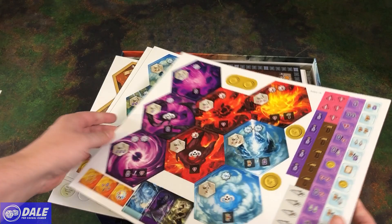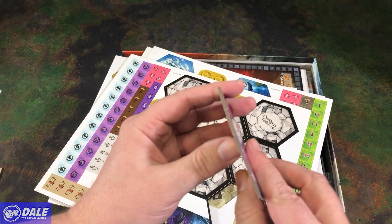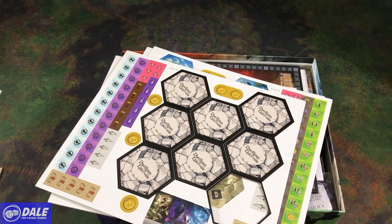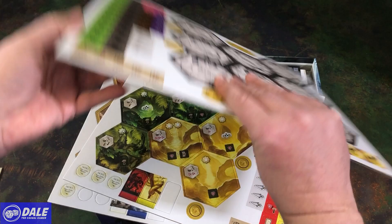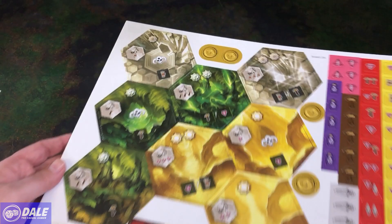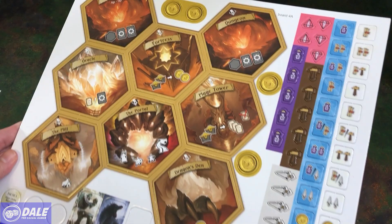Then we've got some punch boards — four boards here with our map tiles and various tokens. These do appear to be thicker than most token boards. Very nice. Different tokens, map tiles, some standees. Third tiles — very glossy, wonderful-looking art.